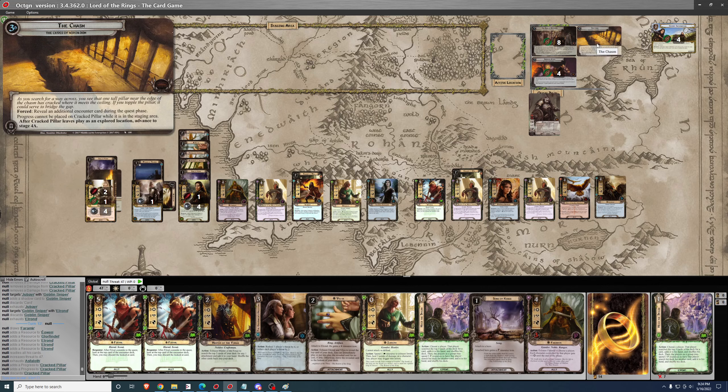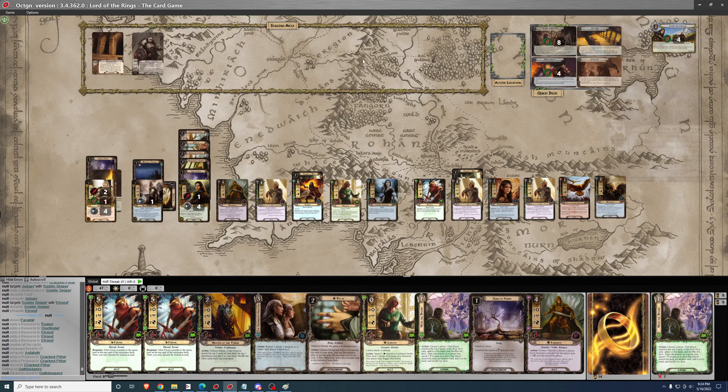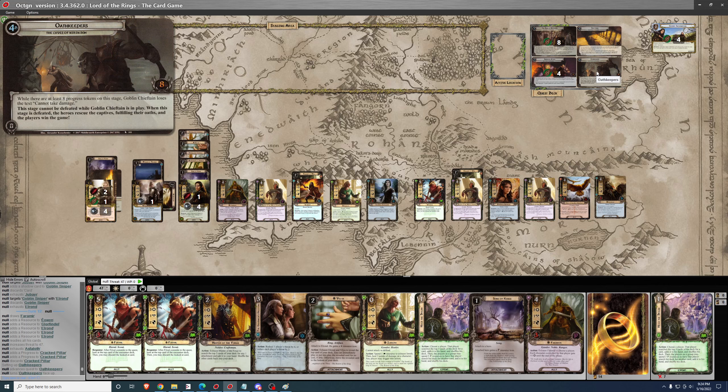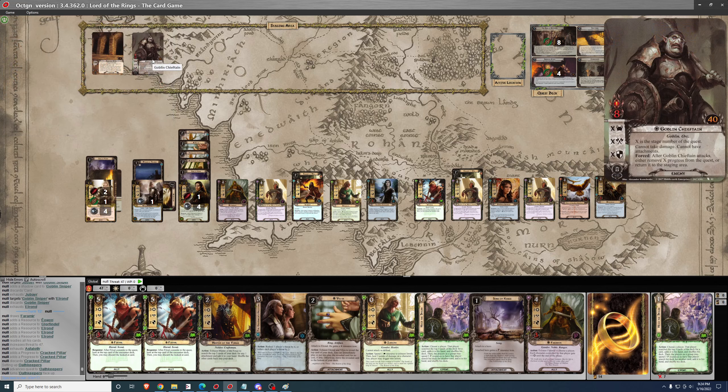I'll engage the Goblin Sniper. He attacks Jubayr who cancels the shadow card — then Elrond takes him out. On to the next round — we'll immediately Asfaloth clear Cracked Pillar. But wait, there's more. After Cracked Pillar leaves play as an explored location, advance to Stage 4a. Add Goblin Chieftain to the staging area. While there are at least 8 progress tokens on this stage, Goblin Chieftain loses the text 'cannot take damage.' The stage cannot be defeated while Goblin Chieftain is in play. When the stage is defeated, the heroes rescue the captives, fulfilling their oaths, and the players win the game. After he attacks, either remove X from the quest or return to the staging area.